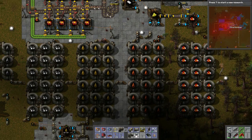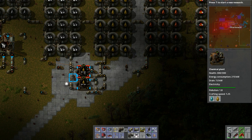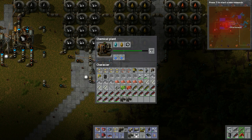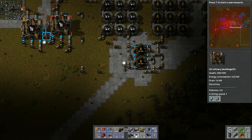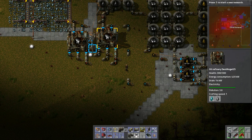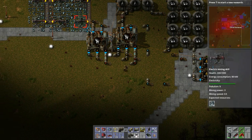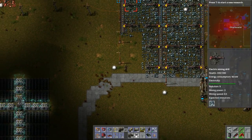Oh, plastics — petroleum, light oil, heavy oil. It's because we're cracking — it's creating stuff. It only creates two, but we need it. If we add more oil it would probably fill up both really fast.